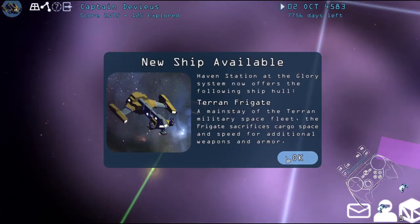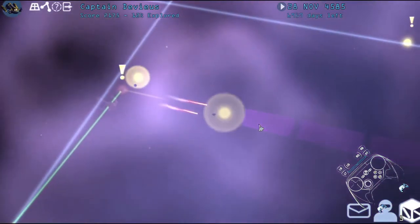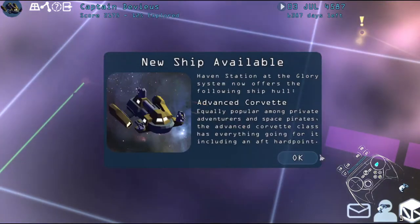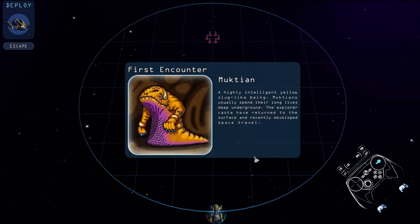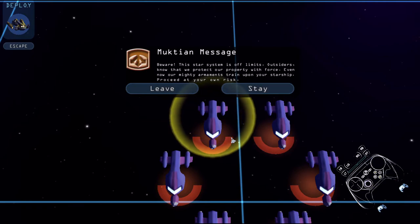Heaven station at the glory system — a Terran frigate following a wing ship. I don't know. Man, I'm gonna suck. Corvette, Advanced Corvette. Muktian — highly intelligent, jealous, slug-like beings. Muktians usually spend their long lives deep underground, but the explorer caste has returned to the surface and developed a space presence. Beware — this system isn't for outsiders. We protect our properties with force, and even now our mighty armaments train upon your starship. Proceed at your own risk. Alright, bye.